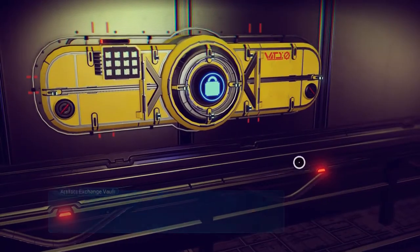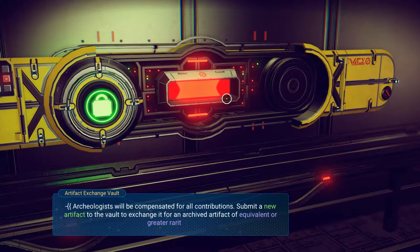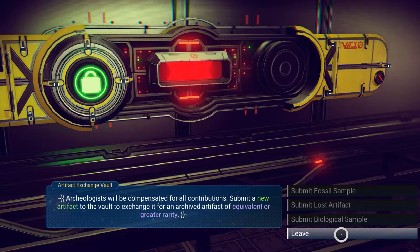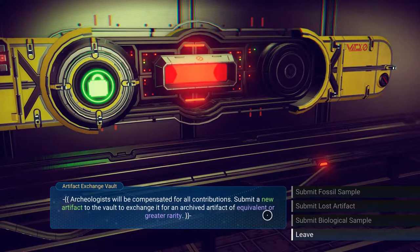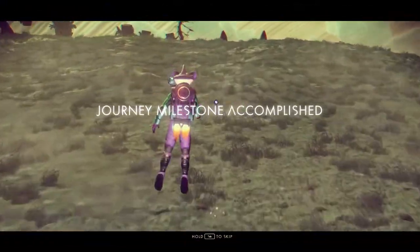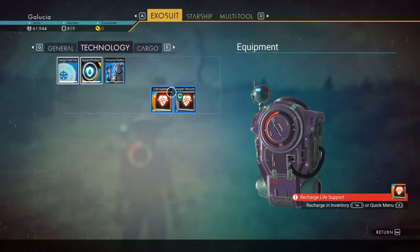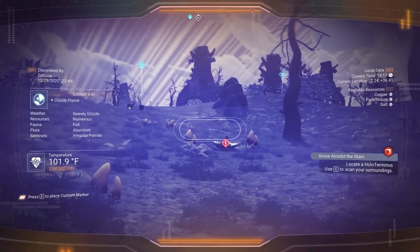There are these things like this that require an artifact — cultural or biological interest. Submit a new artifact to the voltex: they want a fossil sample, a lost artifact, or a biological sample. I've got to remember that because in the past I would just sell it, but this says it'll spit out the equivalent or greater rarity item. I know I'm supposed to be focused on finishing the Artemis questline but we're really close to these ancient ruins — and I literally just bought this shield, so booyah! I'm not gonna pass up on a little adventure.